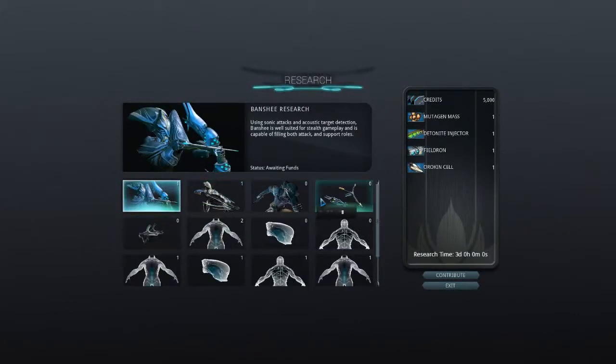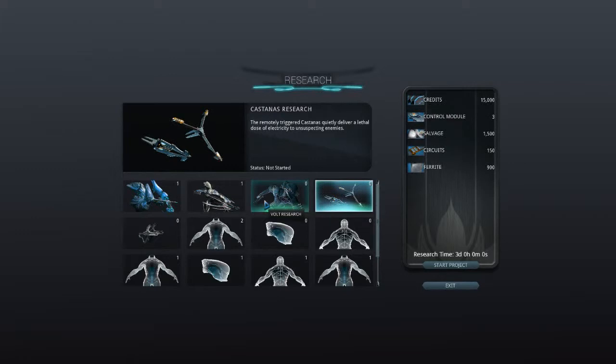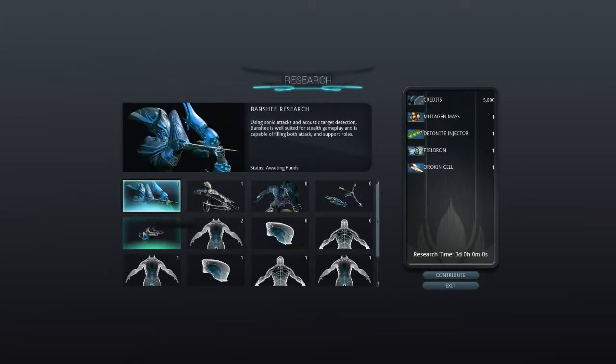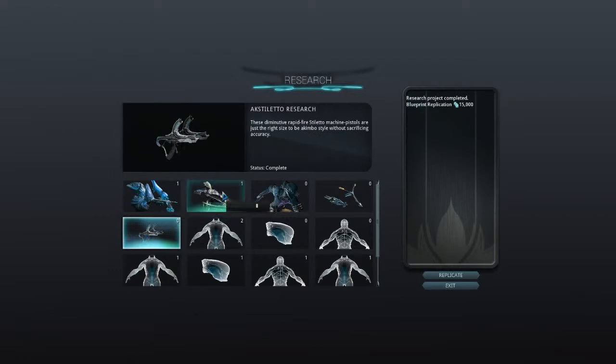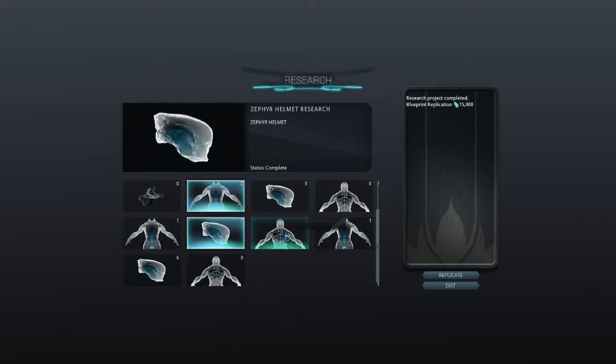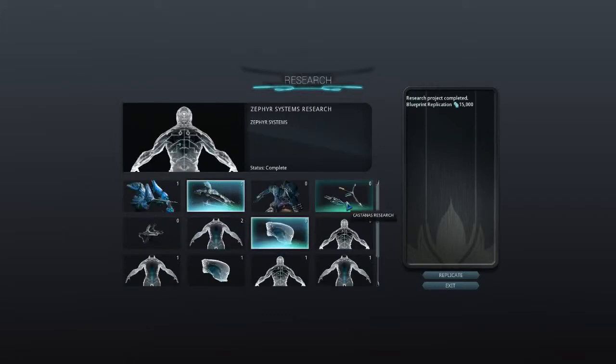Most of the stuff in the Tenno Lab we haven't started on. The Vault Banshee hasn't been made. The Axe Stilettos have been made though, and the Zephyr, as well as its parts, have been made — so those blueprints are available.